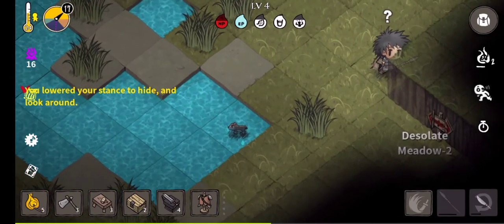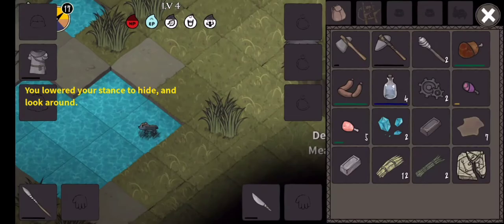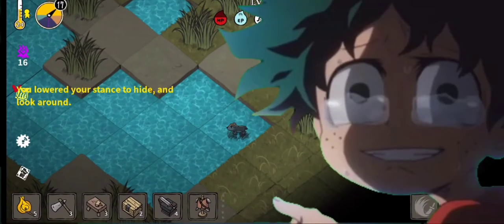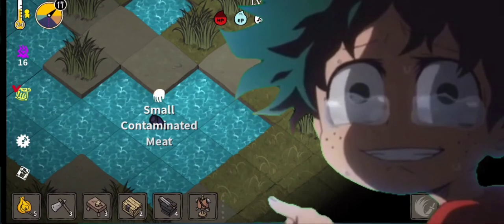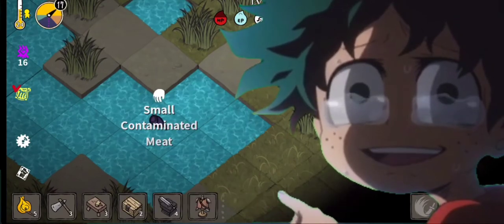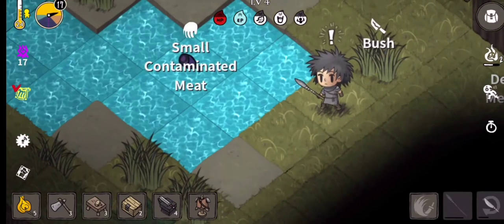Throw a meat to try and tame it. It will take a bit of bait to tame it. Let's try again.